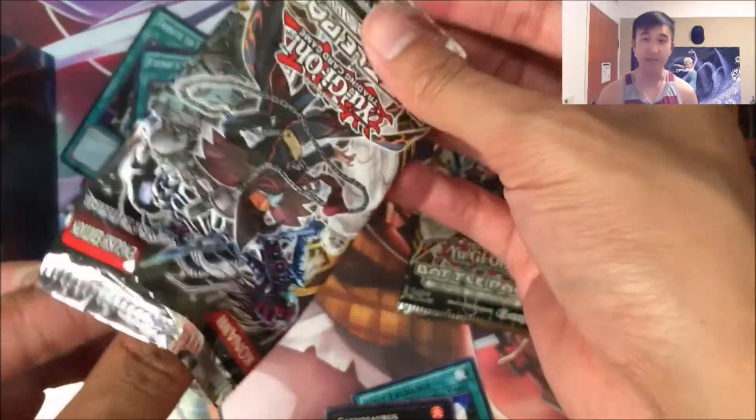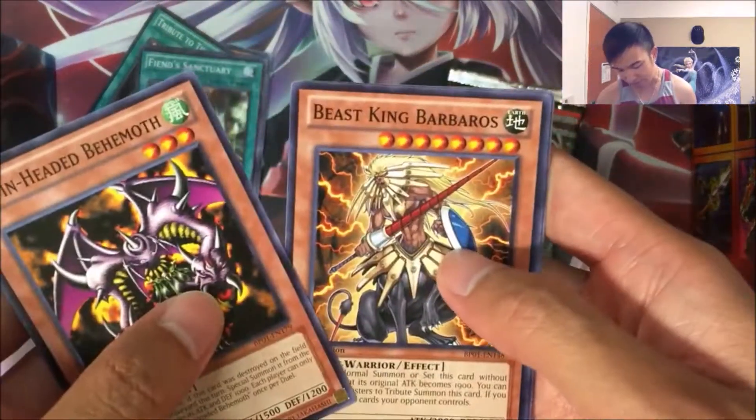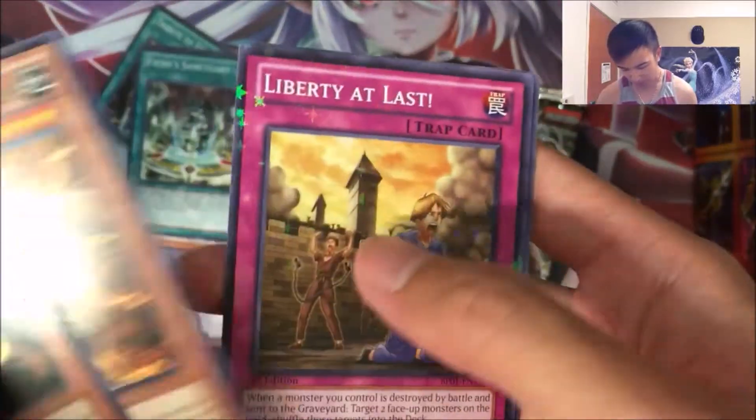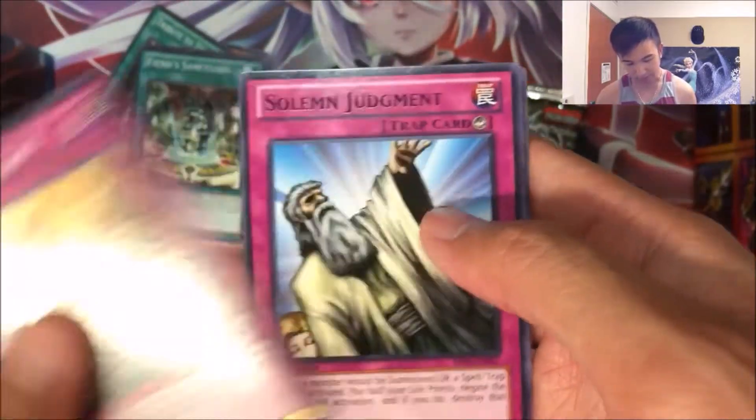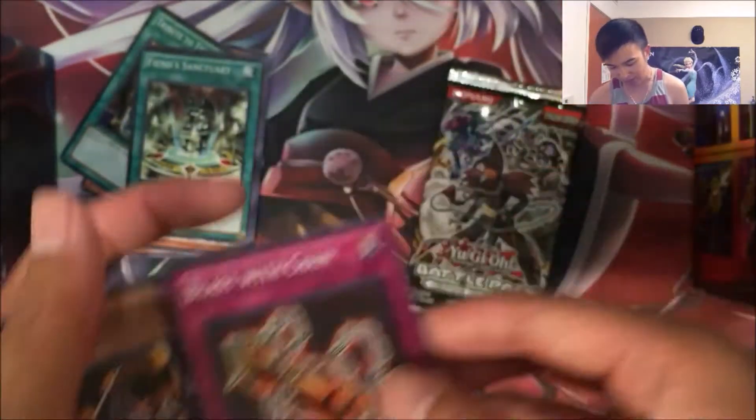Okay, second to last booster pack. Twin Headed Behemoth, Beast King Barbaros. Star Foil Liberty at Last. Black rare Solemn Judgment — that's pretty cool. And a Blast with Chain.